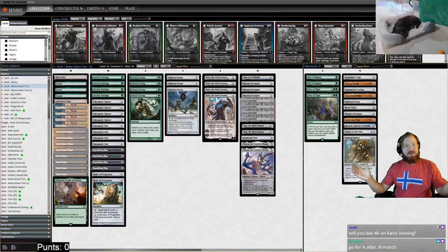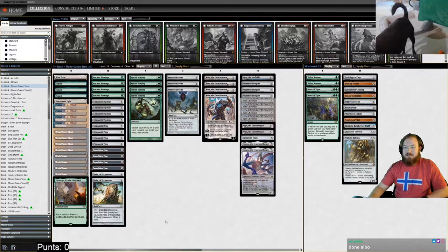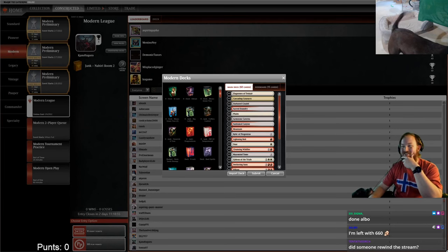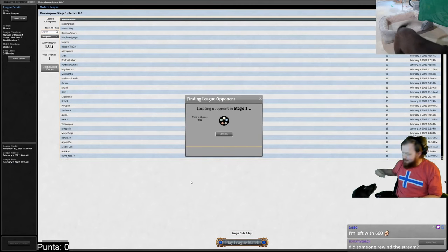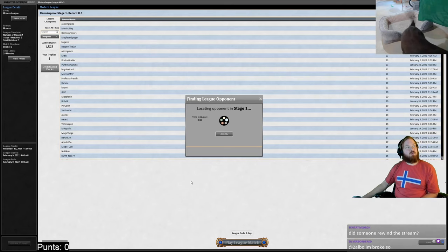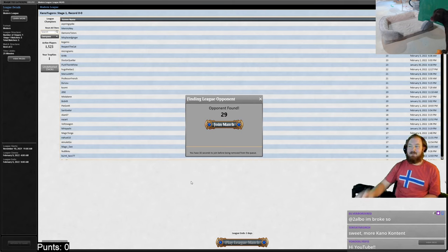Good morning everyone, welcome back to another try-harding modern video with Kano. Today we'll be playing the same mono green Tron list that everybody continues wanting to watch. After Elbow's suggestion for the last video of adding the relics, I'm gonna stick with them and not make any adjustments just yet. Let's jump into another league.